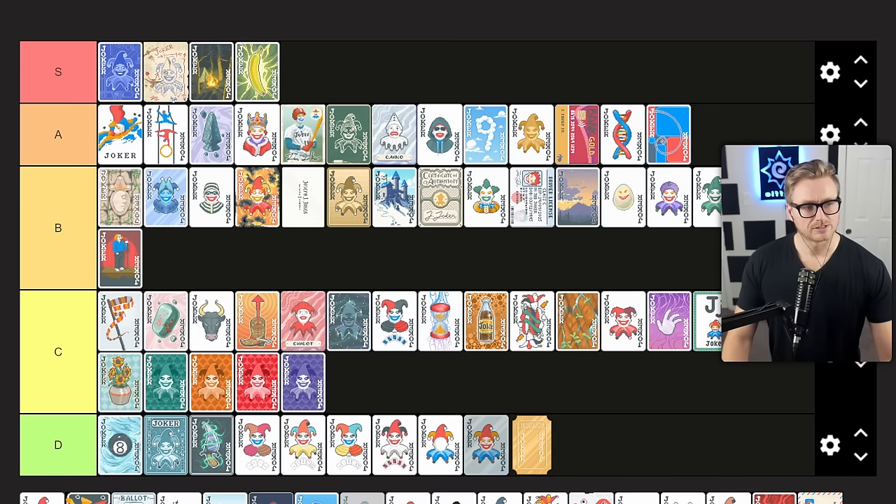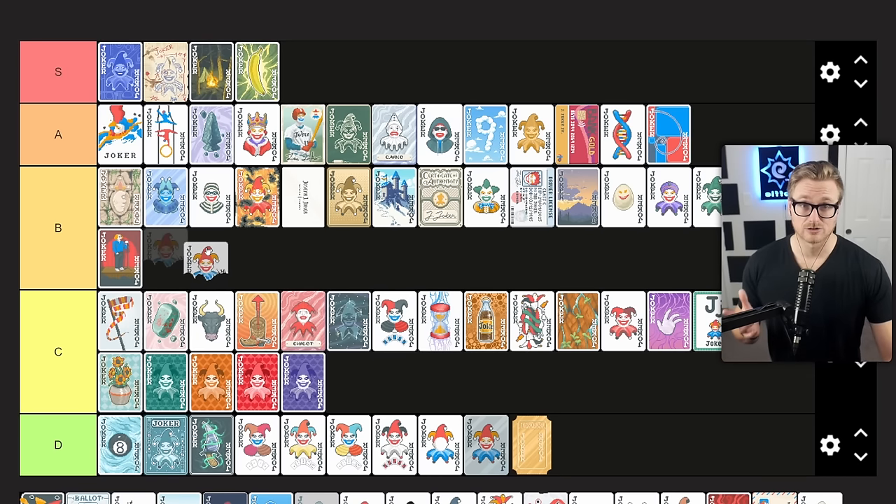Half Joker gives you plus 20 mult if played hand contains 3 or fewer cards. This is a very strong option early that allows you to breeze through the early game and potentially shape your run around those easily attainable hands. It can start to fall off as you get late, so you might move out of it towards the later antes, but it can definitely help getting you there. Plus 20 mult is a lot, especially if you have a multiplier for it. B tier joker — something I'm really excited to pick up early as it can really get a run taken off and allow me to get money rolling over.